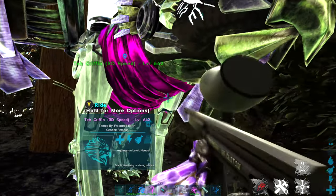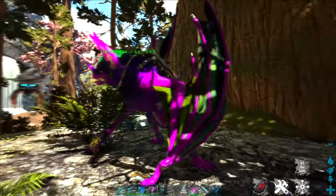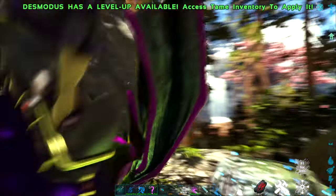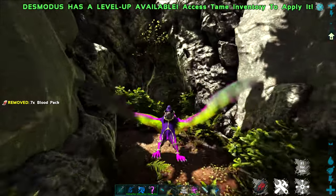But really, my favorite one for this cave is the Desmodus, which is found on this map. These guys are excellent flyers, they handle similar to the Griffin, and they have an ability to latch on just about anywhere. So we're going to take this guy through today and head into the cave.